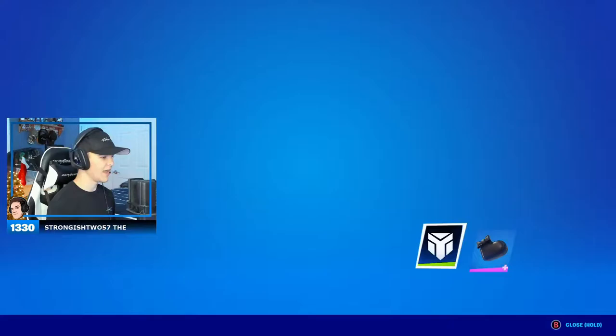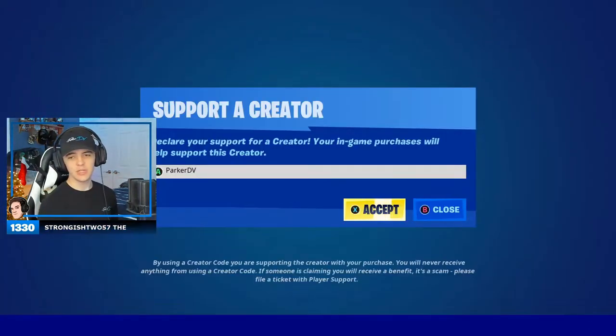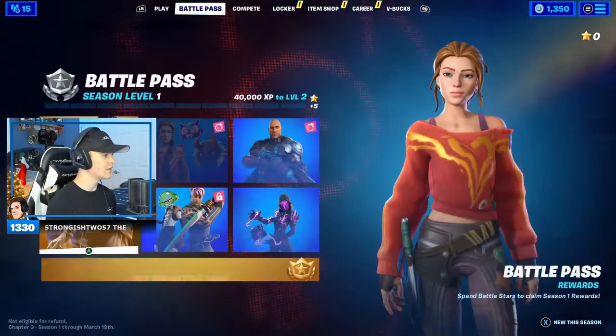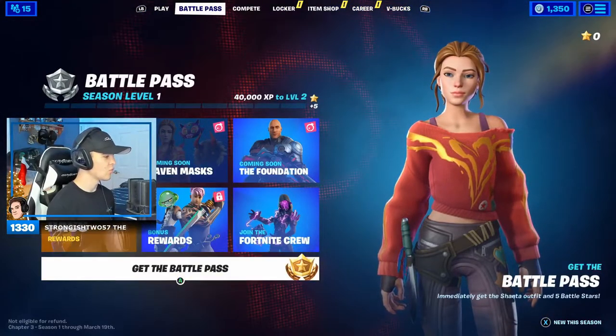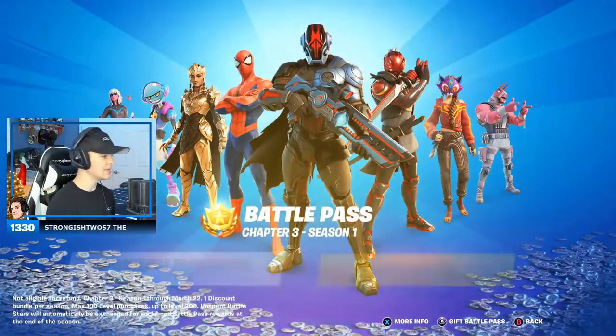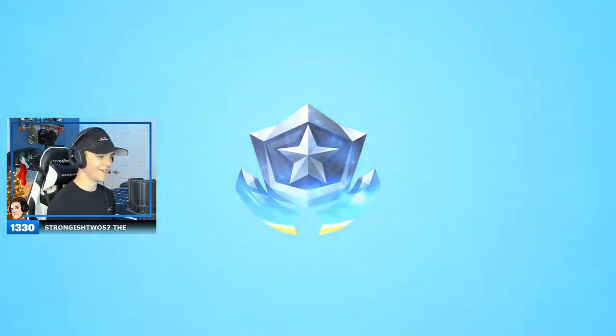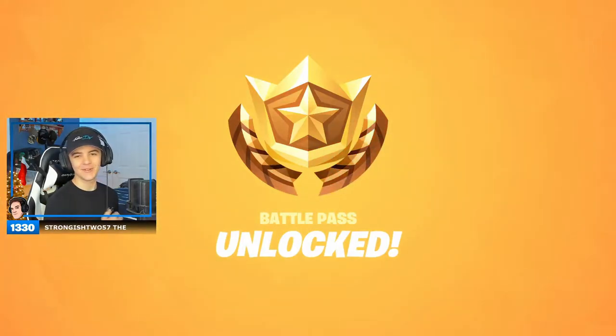Let's make sure that I have my creator code popped in. All right, there it is guys — please pop it in, Parker DV. There we go. Let's go ahead and pick up the battle pass right now. Here we go, 950 V-bucks as always. Okay, we don't have 2,800 V-bucks, so we're purchasing that one. There we go — battle pass unlocked, baby.